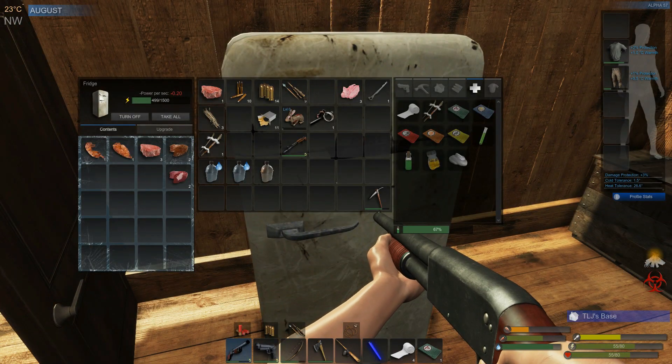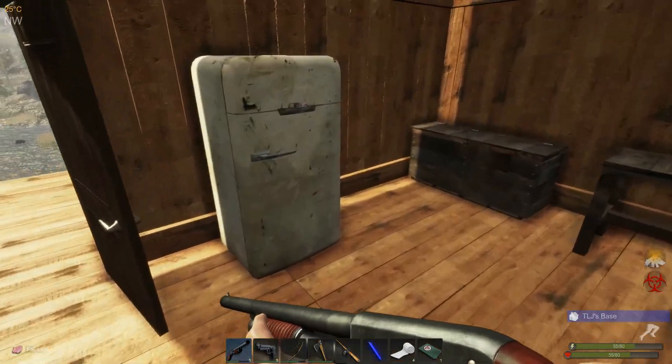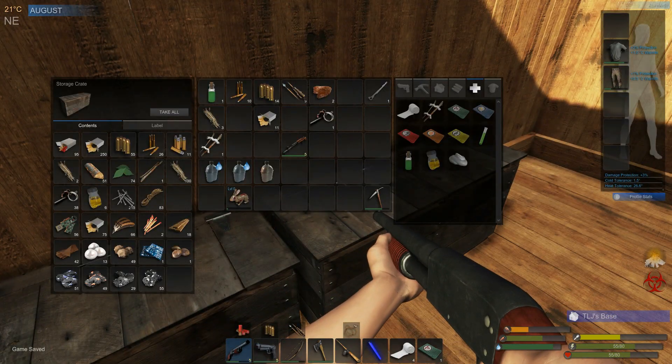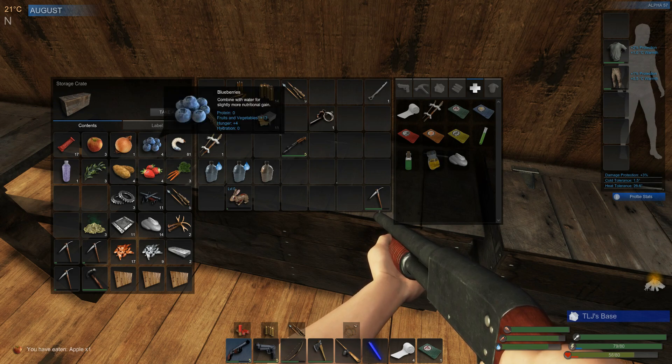We'll drink that and then we will no longer be infected. The rest of this stuff I can toss in here for now — we'll cook this stuff up later. The rabbit I'm going to let stay in my inventory until he dies. It sounds kind of sick, but that's the way you got to do it. We'll go ahead and use this. No longer infected, so we can go ahead and eat. We're feeling a little bit better now. Let's go ahead and have an apple — we've got a bunch of these. That should be pretty good for now.